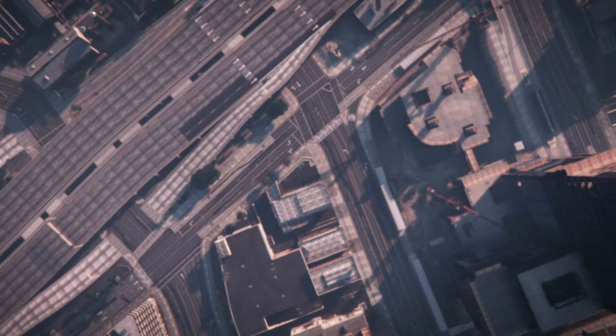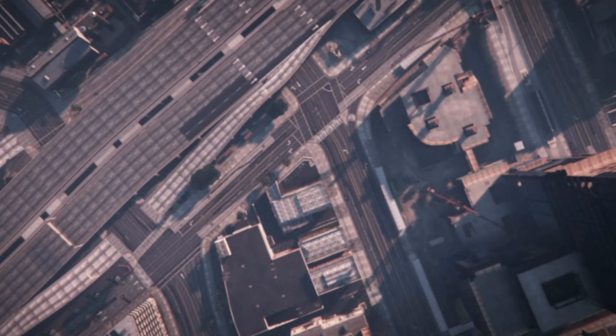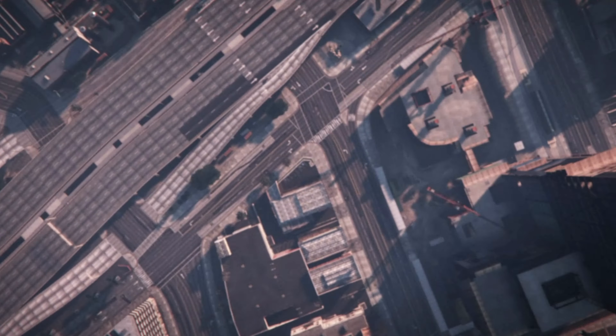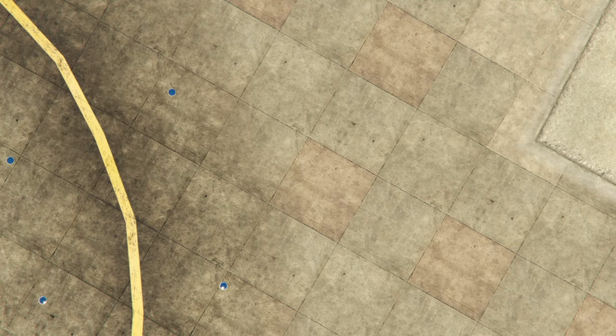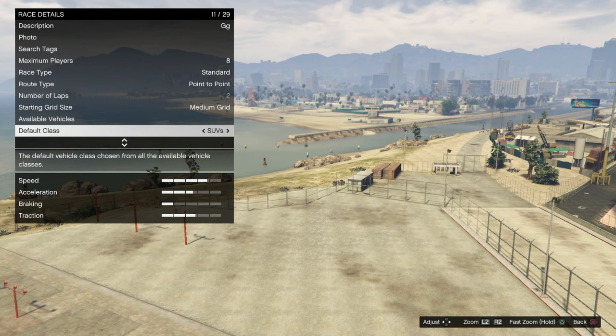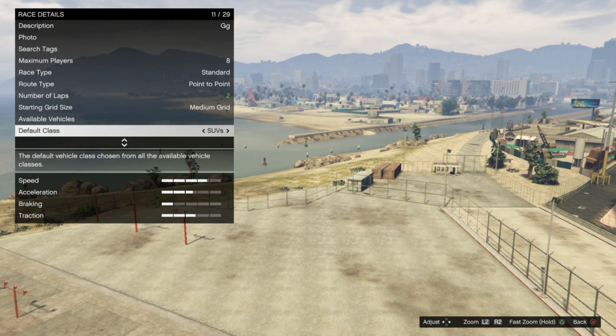Once you've done that, just go ahead and start up Creator and then you just want to create a point-to-point race which is at least one mile long, and go ahead and test it. I will just let you guys see me do that just so you know the glitch is legit. It's best to do it at an airport.